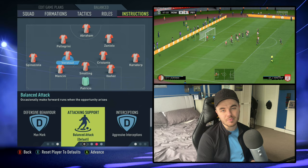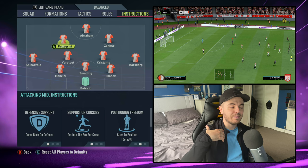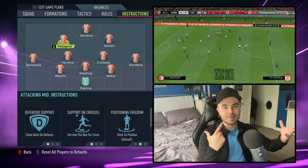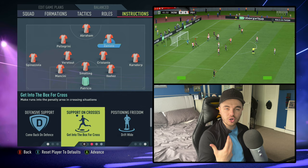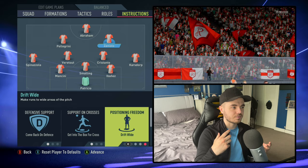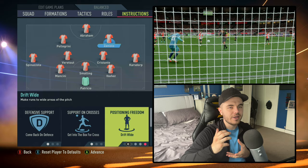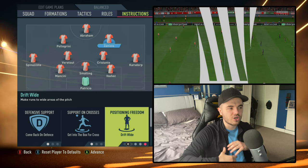With the front three, starting with Pellegrini: he's on come back on defense to get him tracking back and filling out on the left-hand side. Support on crosses gets him to the box to replicate that box-to-box role. His positioning freedom is stick to position and his interceptions are on normal. With Zaniolo, still on come back on defense and getting to the box on crosses with normal interceptions, but his positioning freedom is drift wide — he'll look to come out wide and support. Mourinho has tried to adapt to Zaniolo's hybrid attacking midfielder/winger nature, and this suits Mkhitaryan in that role as well.